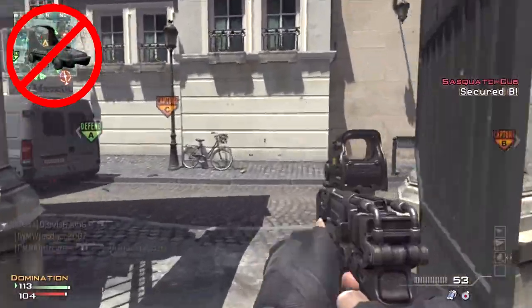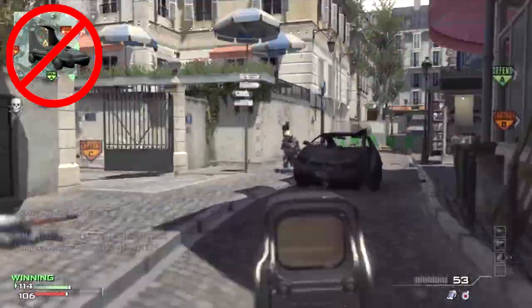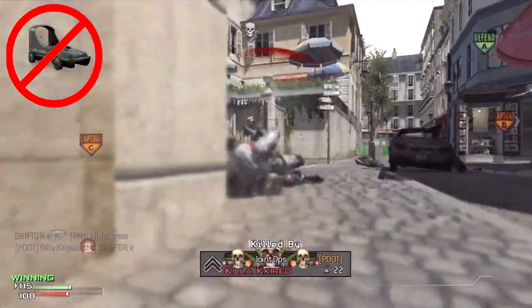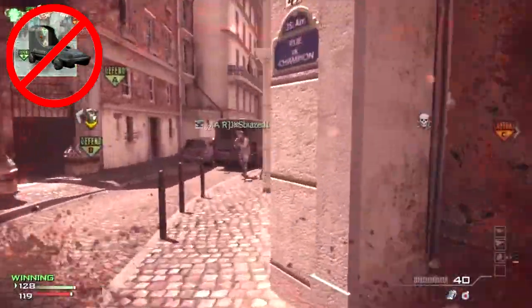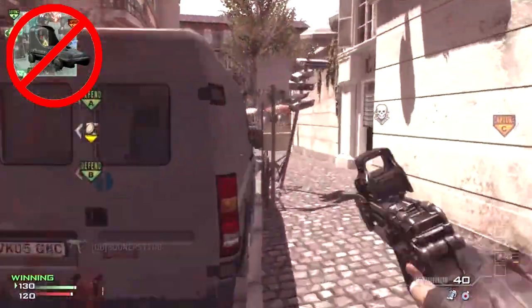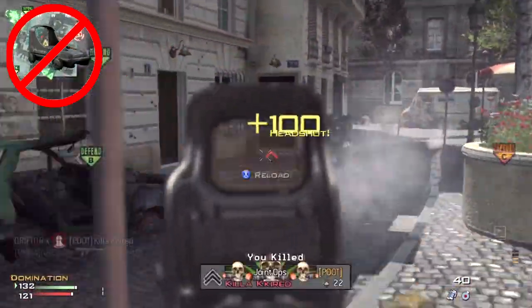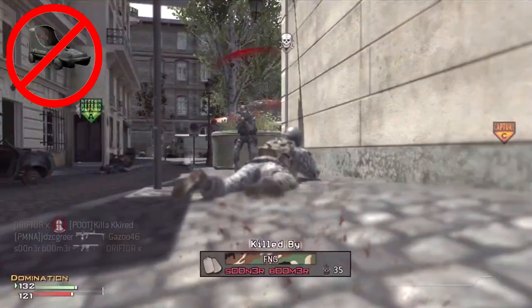I'm going to recommend against using any sort of holographic or red dot sights. Unfortunately, the Scorpion's recoil is so heavy that, like the FMG9, these sights really don't help the weapon in any way. In the case of the holographic sight, the bulkiness of the sight can actually block your view of the target even more and make this weapon even more difficult to use as opposed to having no attachments.